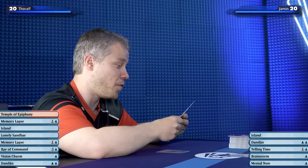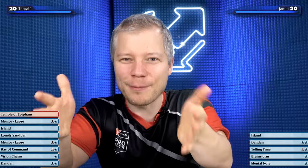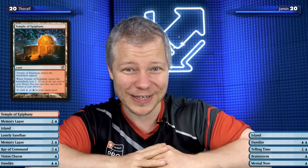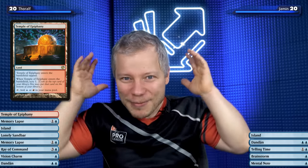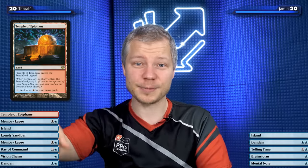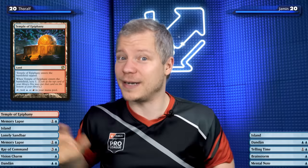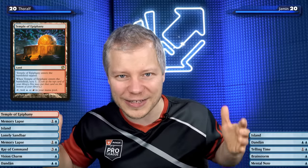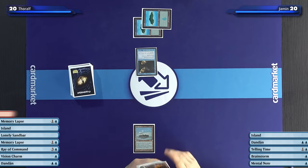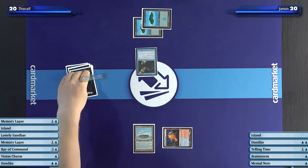Untap, draw. For my second land drop, I actually drew the Temple of Epiphany, which is great in so many ways. First of all, it's not an island, so Jamin can't even attack me. But also it makes red mana, and I know there are two cards in the deck — Mystic Retrieval — that need red mana as a flashback card. Effectively, flashbacking the spell is a card in my hand, meaning once we get to the turn of having 10 lands, I can use that red mana for an extra card. I'm very happy if I have them and Jamin doesn't. I will play a Temple of Epiphany and use the Temple to Scry 1.